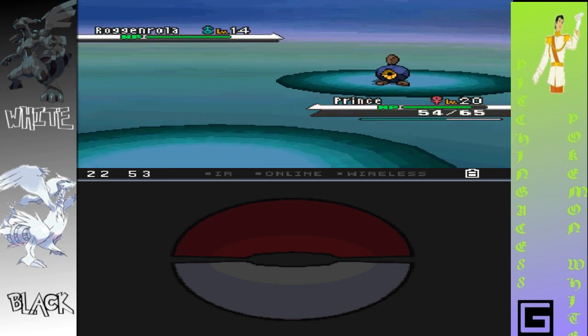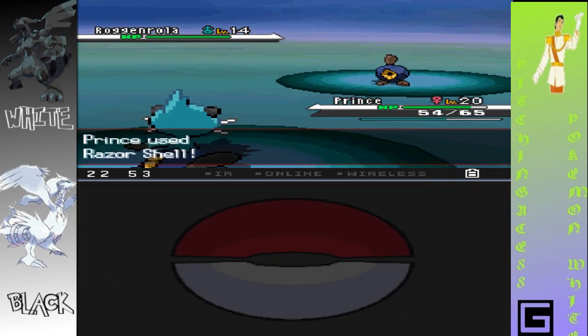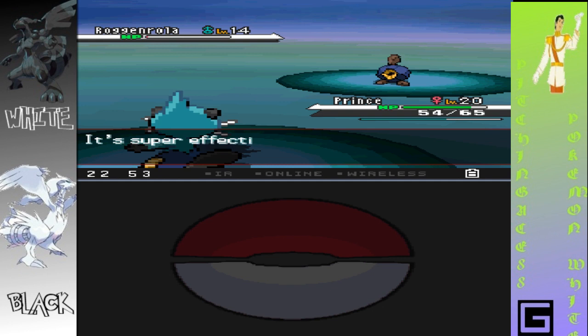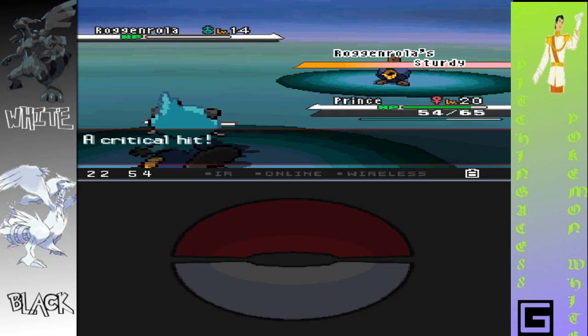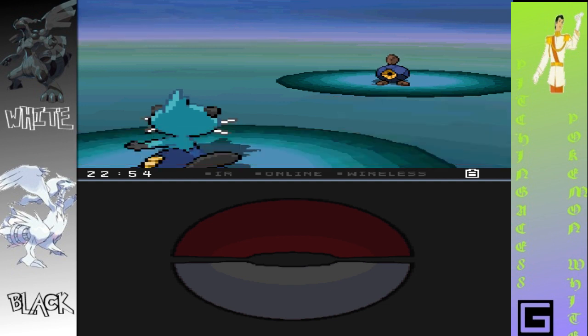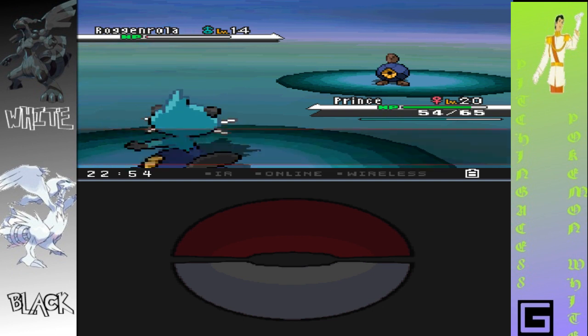Headbutt — ouch, that's going to hurt. Let's use Razor Shell. His Defense Rose and he used Sand Attack. Let's speed this up a little bit.